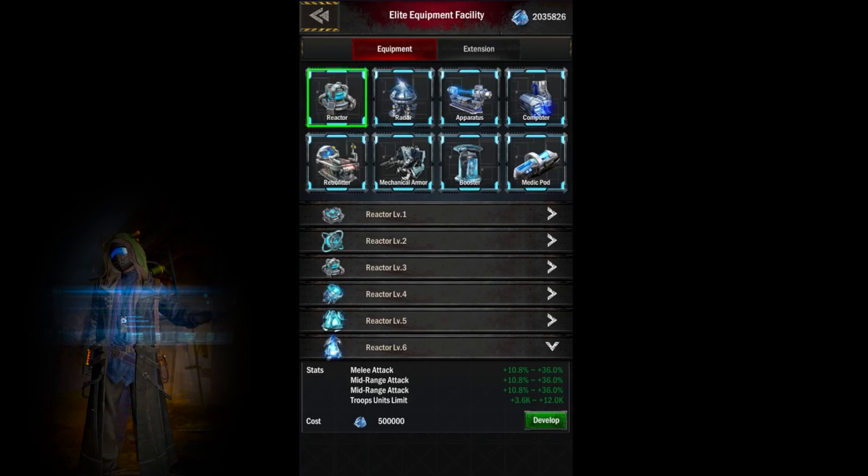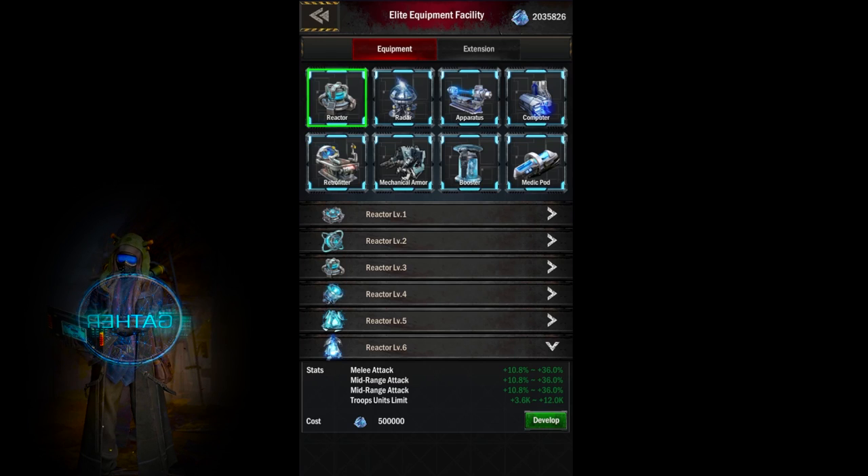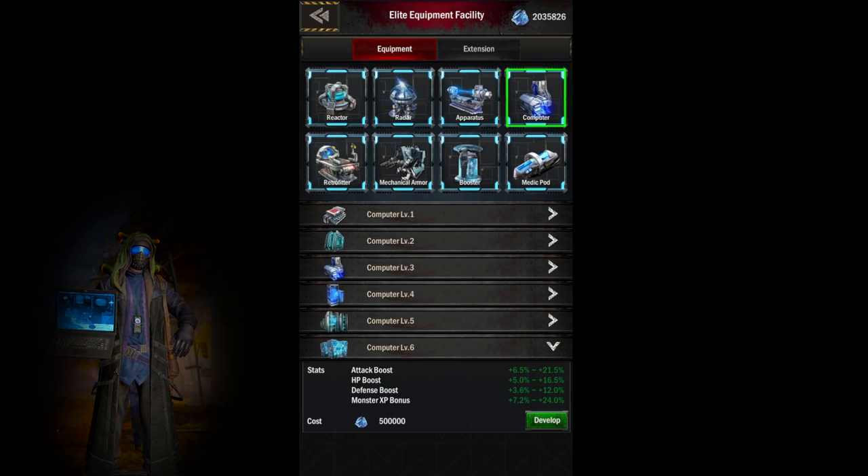Along with the color coded grade, you can also upgrade each piece of equipment by levels 1 through 6. Level 6 is only available once you unlock C35.